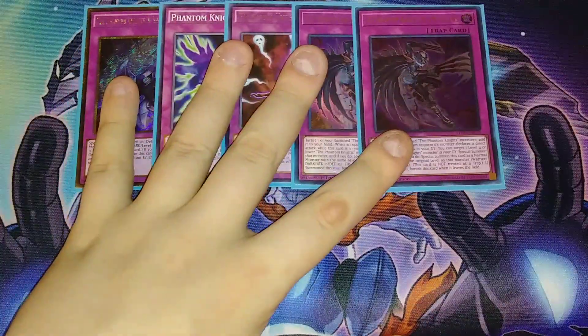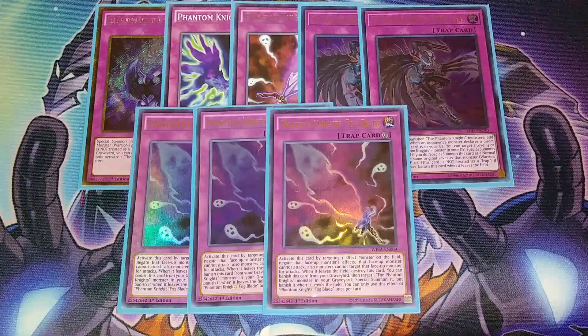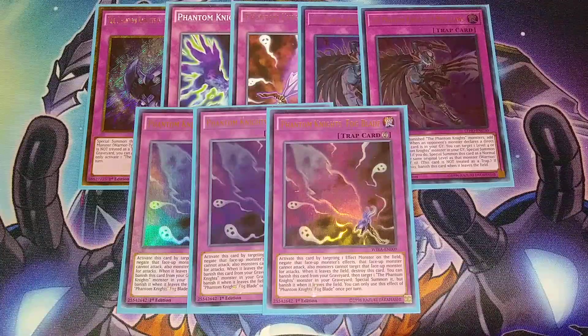The best trap card in the entire deck — three copies of Phantom Knights of Fogblade. Fogblade is absolutely insane, like Fiendish Chain on diesel fuel. You activate it, target a monster on your field, that monster cannot be attacked and its effect is negated. This card is searchable, which is extremely good. It also has the ability to banish it from the graveyard to special summon a Phantom Knight monster from your graveyard — so if the monster attached to it is destroyed, you immediately get a monster from the graveyard.